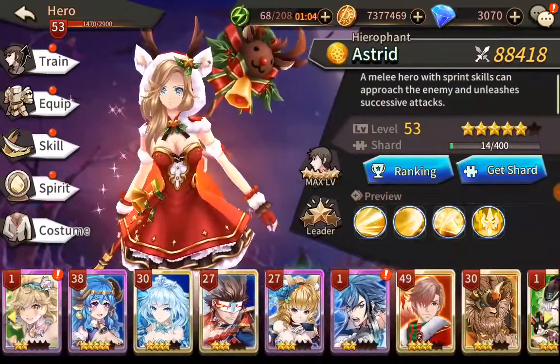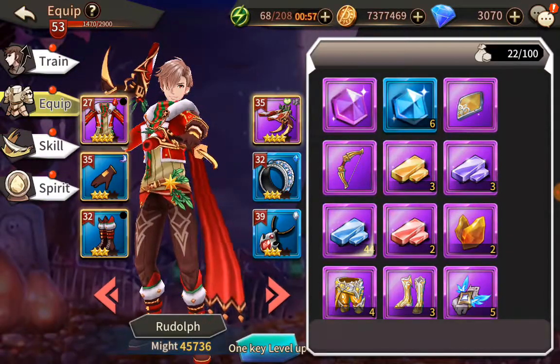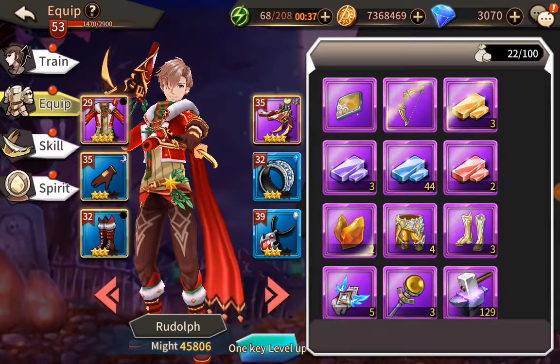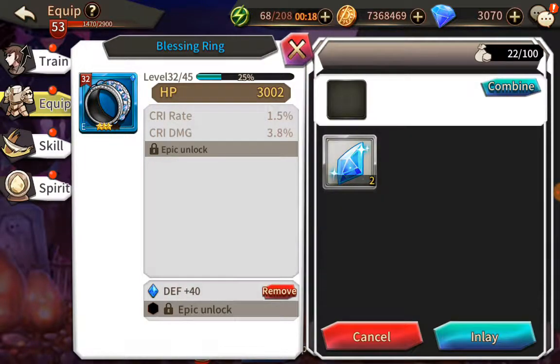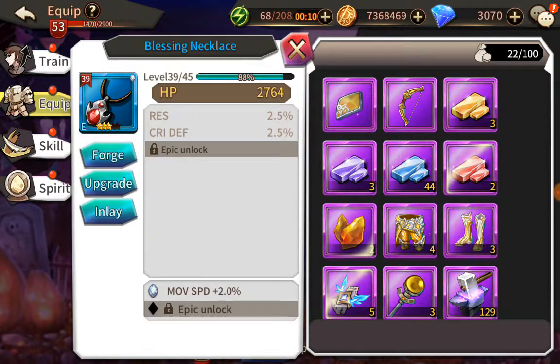Let's pick one of my other characters — Rudolph. He's got some blue stuff and needs some upgrades. The one nice thing is there's a one-key level-up button in the bottom center of the screen — you just click it and it distributes gems across all available items. Now, when I tap on his ring, I cannot swap out his ring with anything. I'm not allowed to swap his ring or his necklace, and I cannot swap equipment between different characters.